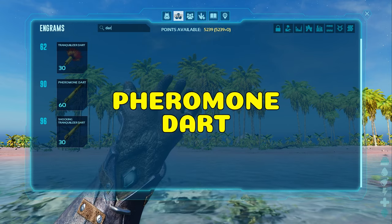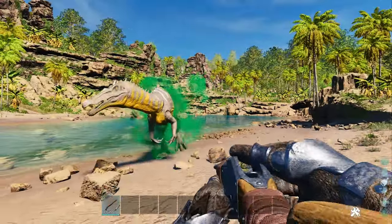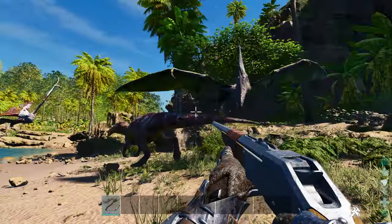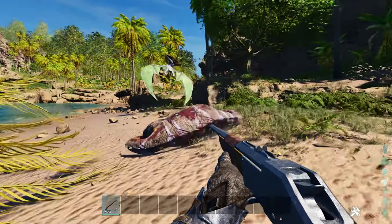An underestimated feature is the pheromone dart. Fire one of these into other players and wild or tamed dinos will make all wild creatures attack them — so yes, a nice trolling tool. However, it's also useful to get Troodons to attack high XP tames, such as baby gigas.